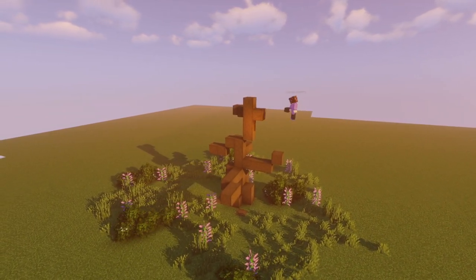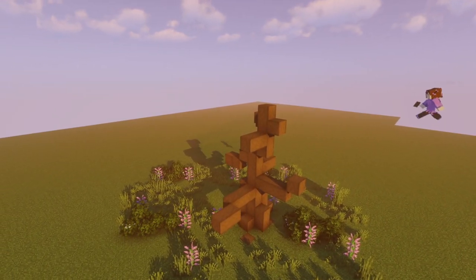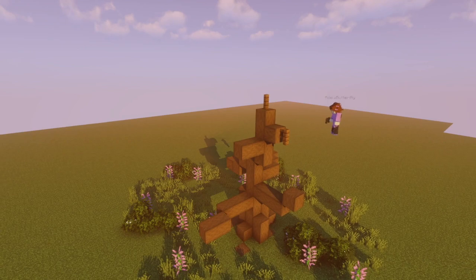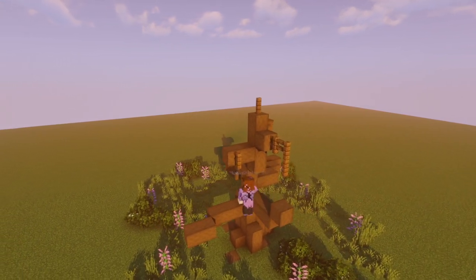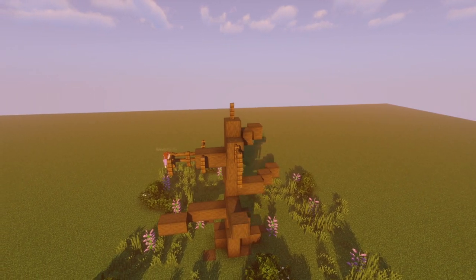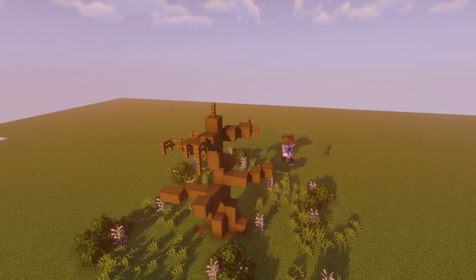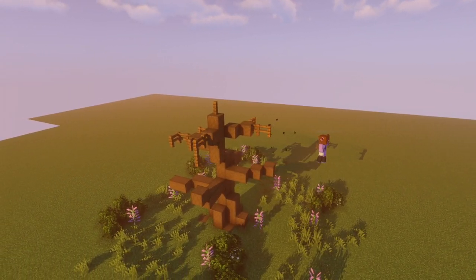For this I was using dark oak stripped wood for the main tree trunk. As you can see, I've made quite a wide solid tree trunk and then brought out branches — longer at the bottom, shorter at the top. Then I'm using spruce fences here just to make some little twiggy bits coming off the branches.